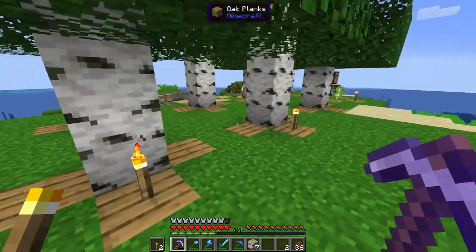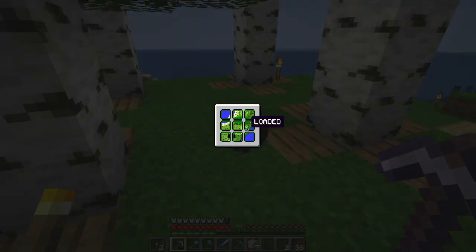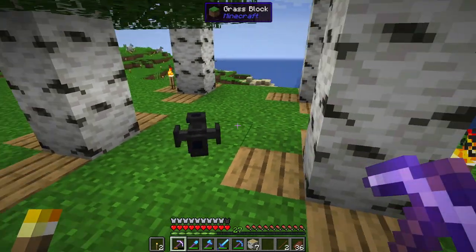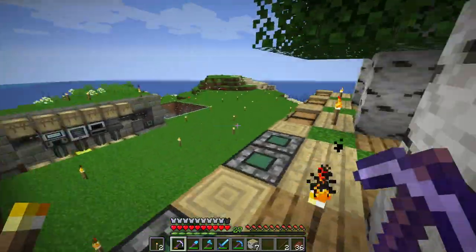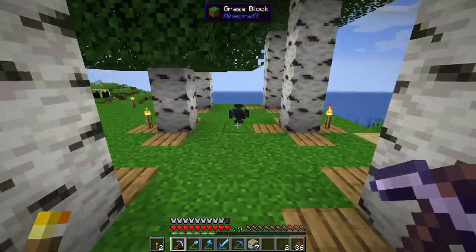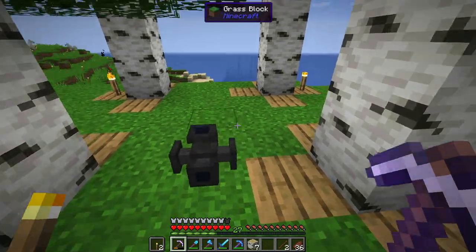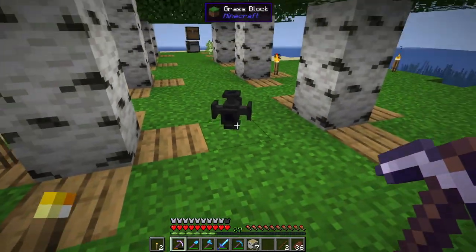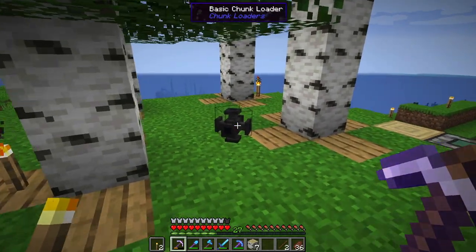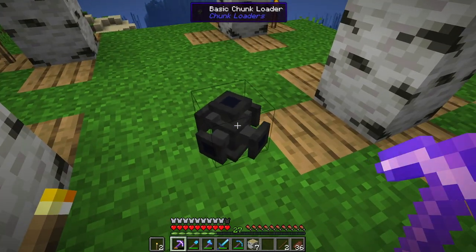I did manage to acquire another enderpearl, so now we're using basic chunk loaders from the chunk loaders mod, and they do appear to actually work. When I log out, the trees do grow and the turtles don't crash, which is fantastic. Unfortunately, they only load 3x3 chunks at this level. You can upgrade them using blaze rods, but we're still a ways off from that. Still, something that actually works is preferable to something that doesn't.